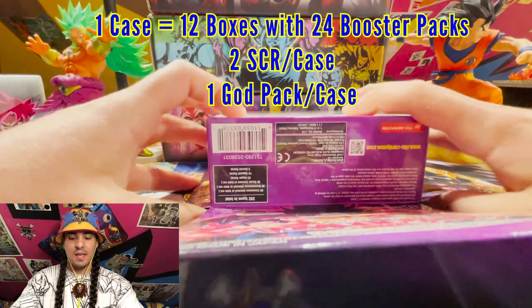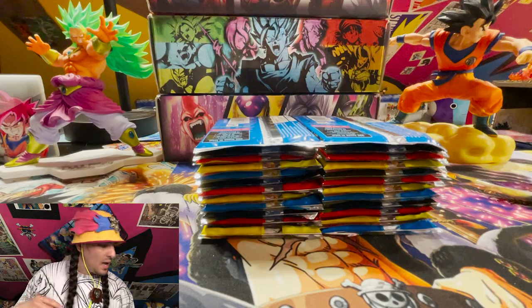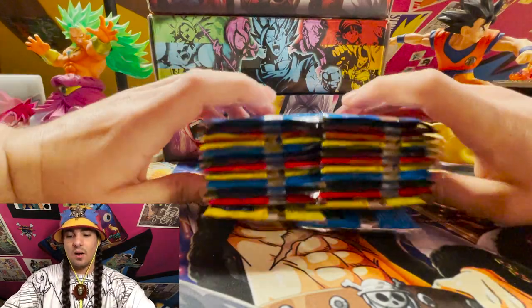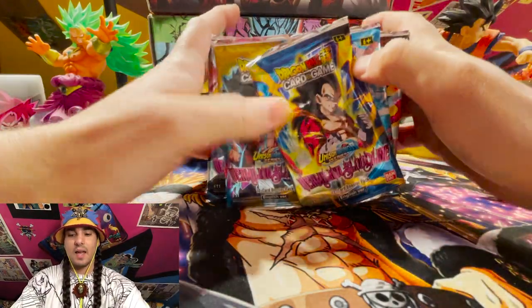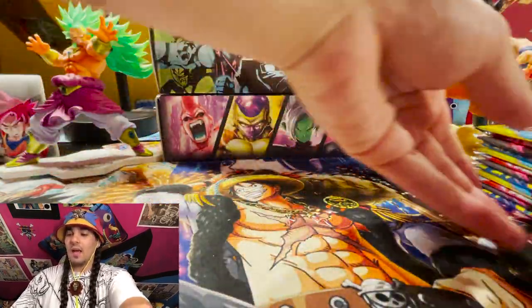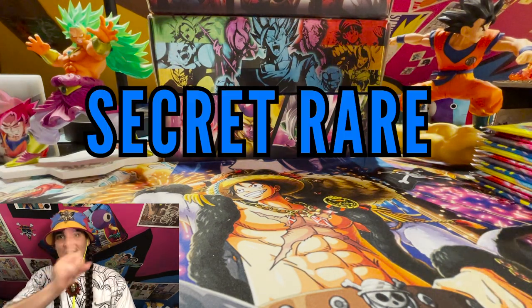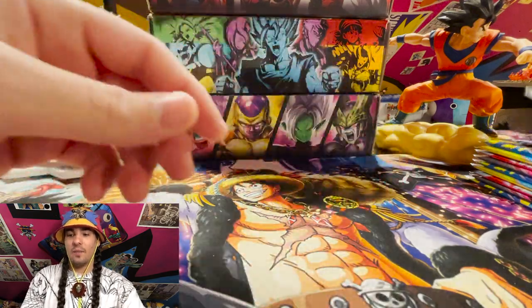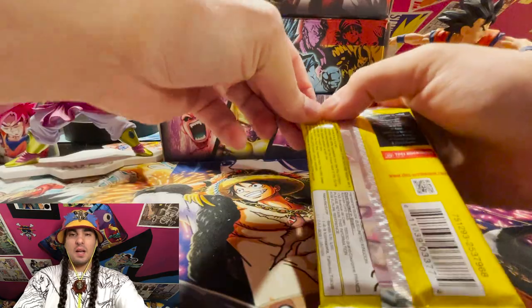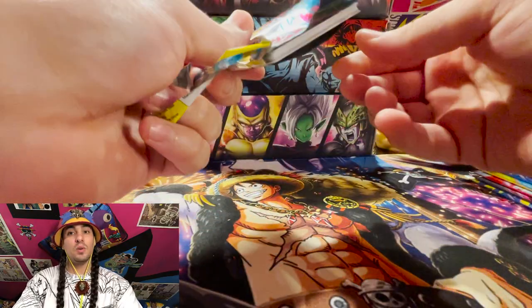This is pulled from a fresh case. A case has 12 boxes, each box has 24 booster packs. In one case of the new sets, since they have three secret rares per set, you can find up to two secret rares per case, and every case will have one god pack. Today we are looking for a secret rare, a god pack, or just some fire pulls.